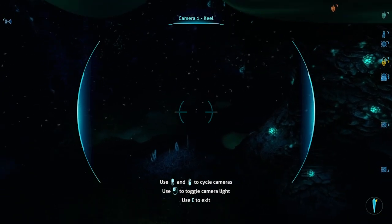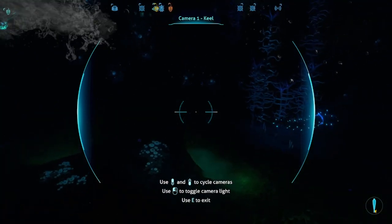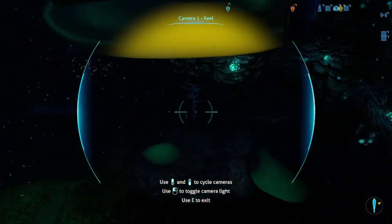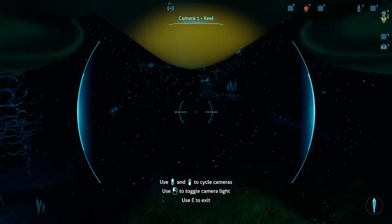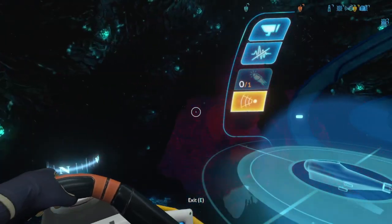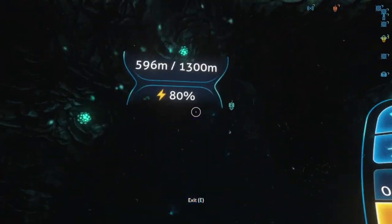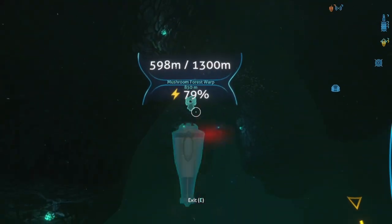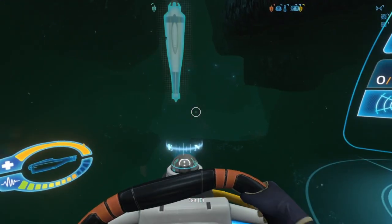We've now reached the Lost River. What you want to do is just head forward. I haven't been down this section of the Lost River in a while, so I'm going to use the sonar, which is a very useful thing — I recommend you get it for any mission down here. Just make sure not to use it too much though, because it drains all your power from the Cyclops. Only use it if you're lost.